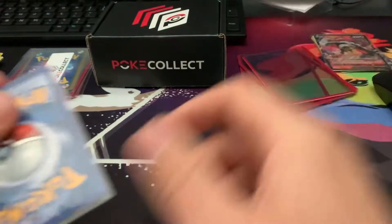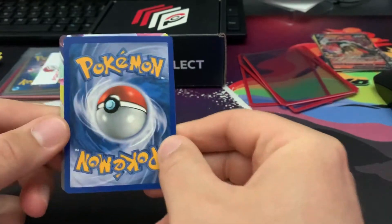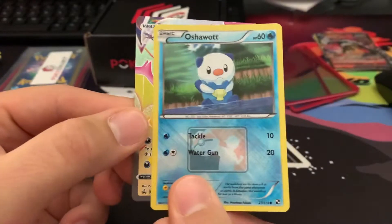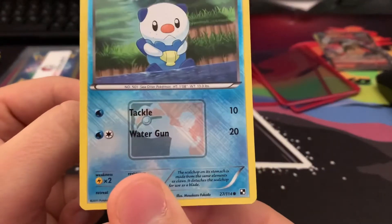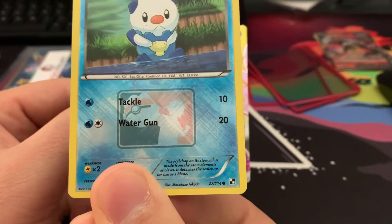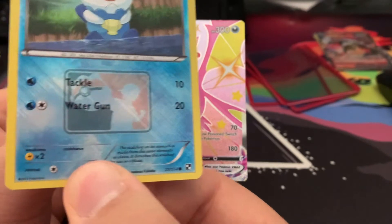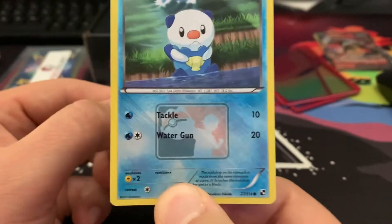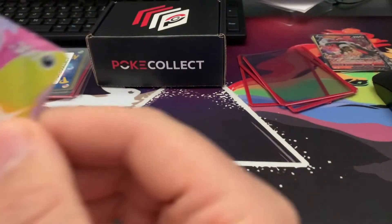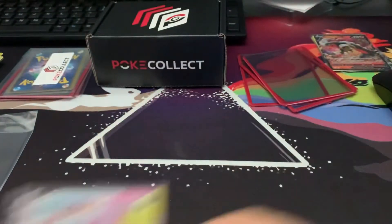I'm gonna get to this bad boy. I never know which way is up. Oh oh oh — Crobat VMAX! The promo from their bag. And Oshawott. Well, that's sweet. What is that from? They got like that Pokemon League emblem back there — that's pretty sweet. I don't know what that is, but this reverse holo is actually really cool. We do have a Crobat VMAX because we bought a premium box, but this is a really sweet card. I actually want to get a few of them graded, see if we can get a 10.